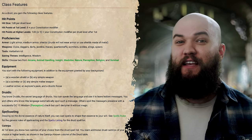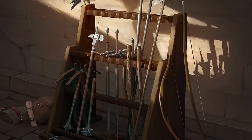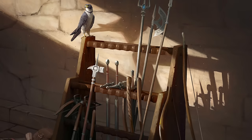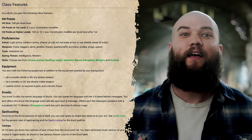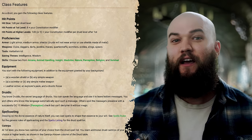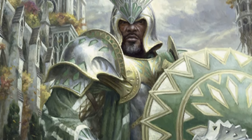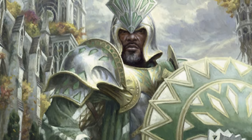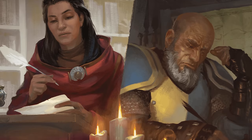You'll also pick up proficiency in light and medium armor, shields, clubs, daggers, darts, javelins, maces, quarterstaffs, scimitars, sickles, slings, spears, and the herbalism kit, as well as intelligence and wisdom saving throws, and any two skills from arcana, animal handling, insight, medicine, nature, perception, religion, and survival. Note that the rules technically specify that druids don't wear metal armor or shields specifically — they're fine with metal weapons and jewelry, just not armor. Check with your DM before donning some shiny pants in case they really can't budge on this ruling.